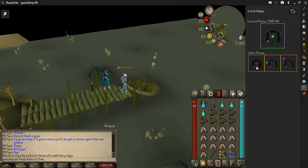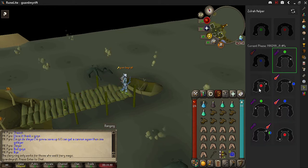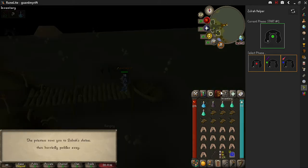Whichever it goes to - say it goes to the melee phase - you just click it and it'll show you to go into the Tanzanite phase here. You have to watch and see where the next phase pops up, because from here it can go two different ways. You click which one it goes to and it'll continue on. For learning Zora it is really handy - we'll go through a kill here.